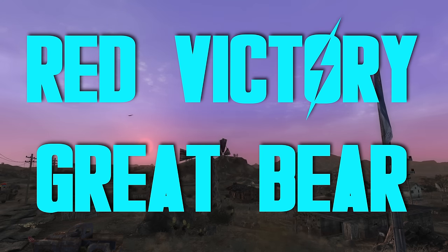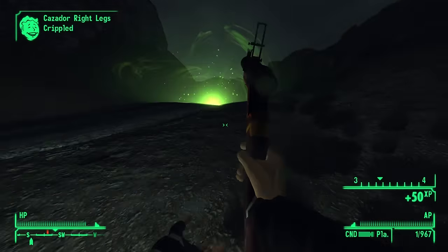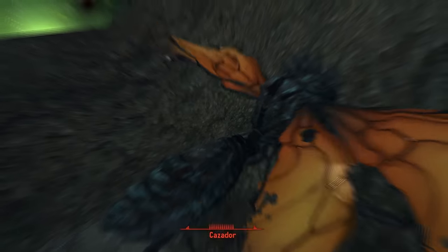Red Victory and Great Bear Grenade Rifle — these are the two grenade rifles you can get from completing Lonesome Road. You'll get one or the other depending upon your final choice. Fantastic critical damage, but not as good as Thump-Thump. The real issue is that you don't get these until very, very late game. If you speedrun Lonesome Road, maybe you can get a hold of these and they'd be more impactful.